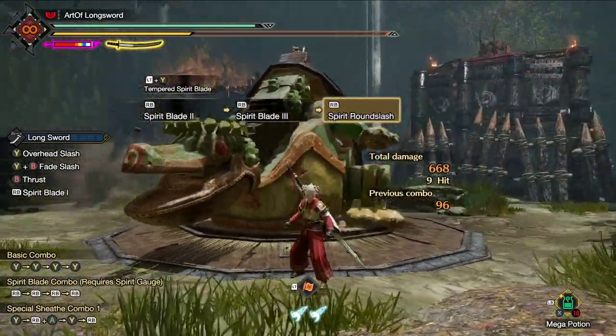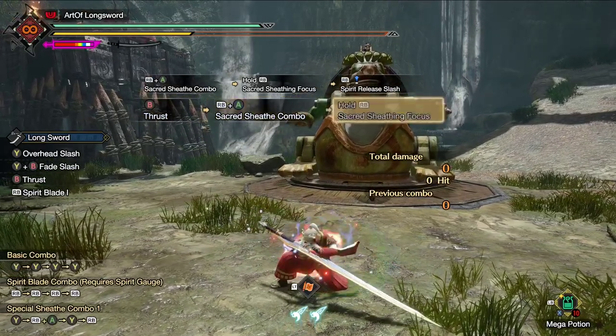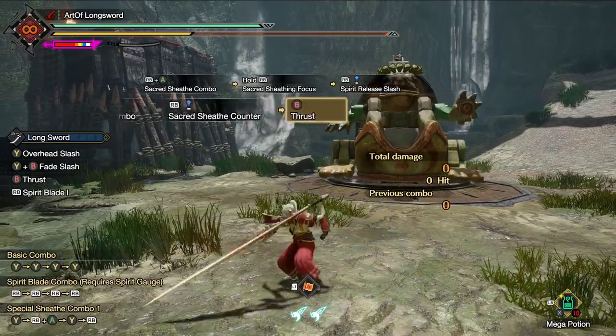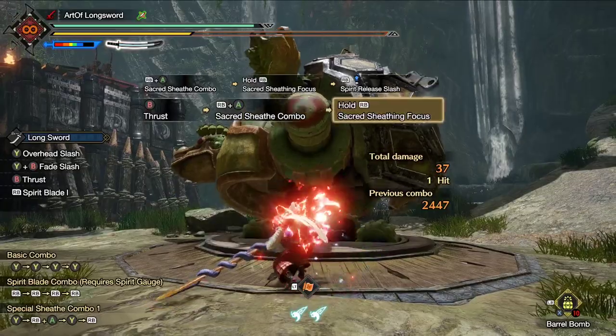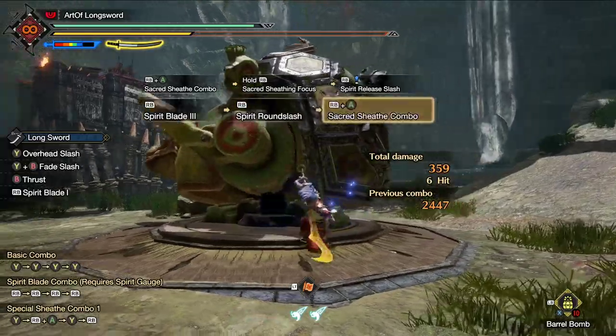All of the footage you have seen so far was with Quick Sheathe Level 3, so here's a comparison without that. The amazing thing about not using Quick Sheathe is it extends the window you're able to go for the manual counter. If you get caught by surprise while charging, you can simply let go and make use of the Hyper Armor that is on this move, and again go into your Spirit Blade Level 2.